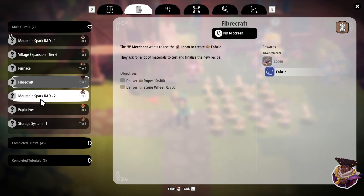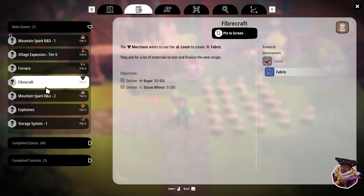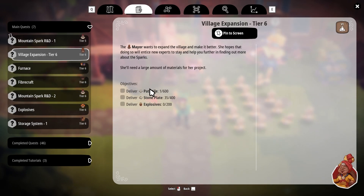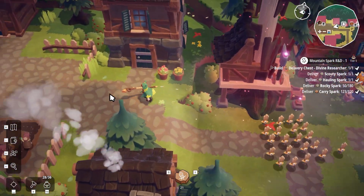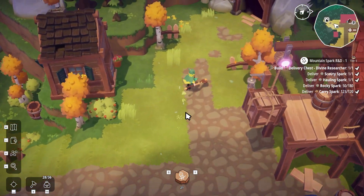One of the things that we are not currently automated and not making in a nice way is the stone wheels, the path tiles, and the stone plates. That stone area has gotten a little bit messy so let's go over and see if we can sort that out while we wait for those other resources to continue ticking along.